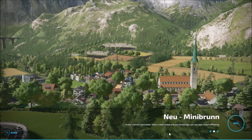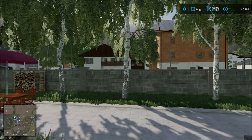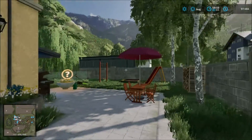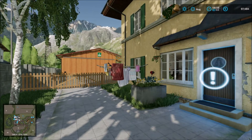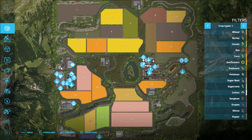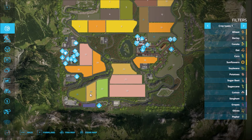Hello everybody and welcome back to another map showcase. Today's map is a new map called New Miniburn. We start off at the main starting point here on the main farm. You can hear the chickens behind us at the main house. The map is a small map. We have the main farm here, some sell points and production around the map, a charging station, and we have the main area for sell points with one down south. I'll circle around the whole map.